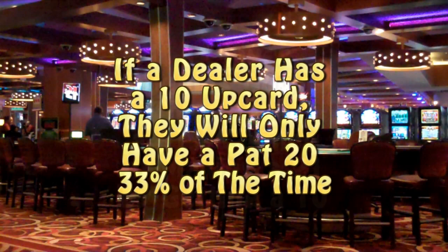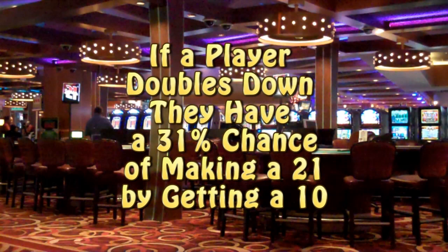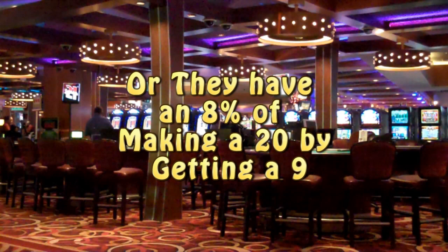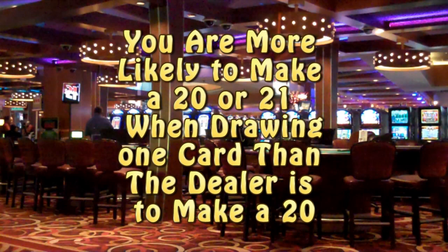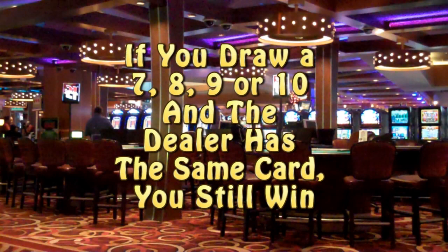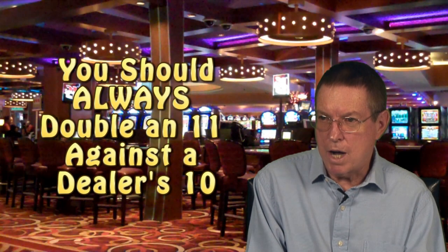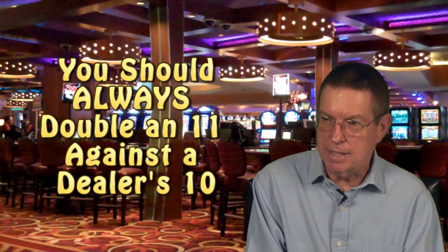Meanwhile, a player holding an 11 and taking just one card by doubling down has roughly a 31% chance of getting a 21 by drawing a 10, and an 8% chance of making a 20 when he draws a 9. Moreover, you are more likely to make a 20 or 21 with a one-card draw to your 11 than the dealer is to make the 20. Think about this: if you draw a 7, 8, 9, or 10 and the dealer has the same card in the hole, you are still going to win. So for these reasons, this is why basic strategy tells you to double down on 11 against a 10.